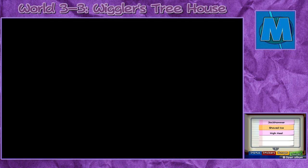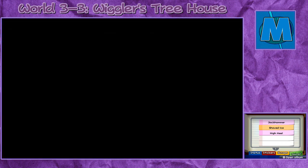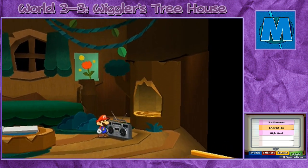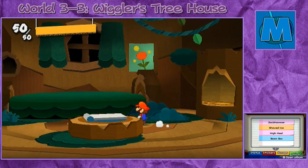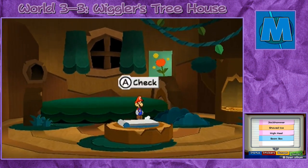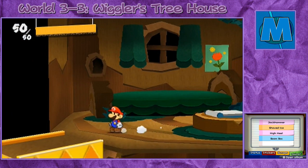Head over here and just continue up the treehouse. Go in here and you'll see another thing sticker right here. You got the boom box — and we're mugging Wiggler's house! Anyway, over here you'll see his bed. You can just swarm through it, and you'll see an interesting book here. It's blank, and it has some music playing for it. Wonder what that's for. What's the meaning behind that? We'll figure that out later, I suppose.